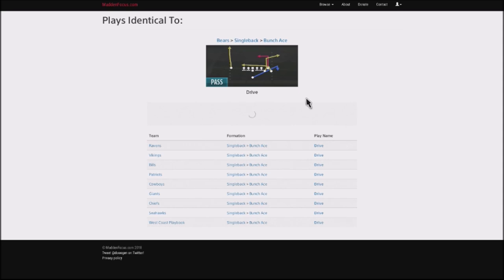Previously, I showed you the Z option and how you can attack your opponent in three different areas of the field on the right-hand side. Now we're going to set our opponent up so we can attack them on the left-hand side. The formation we're going to be taking a look at is the Bunch Ace, and in particular the play we're going to look at is Drive.